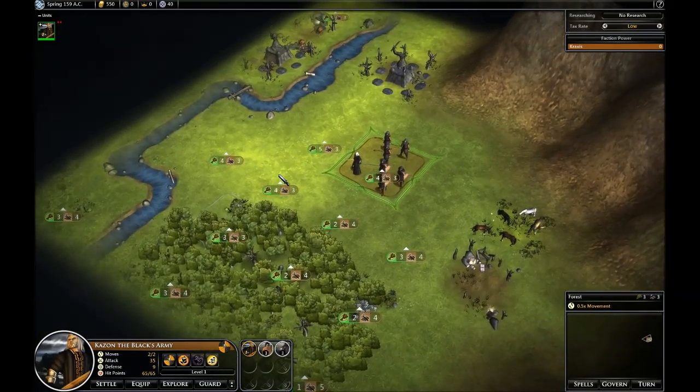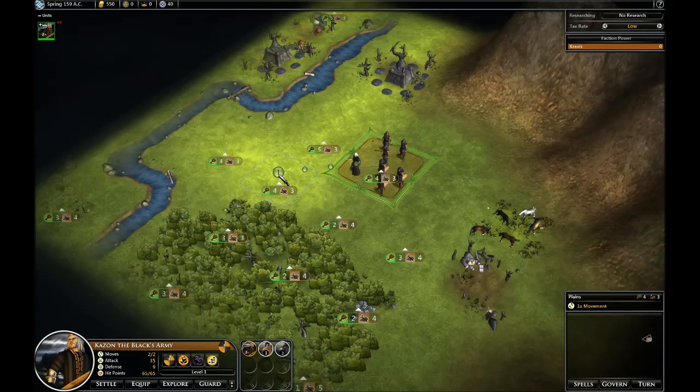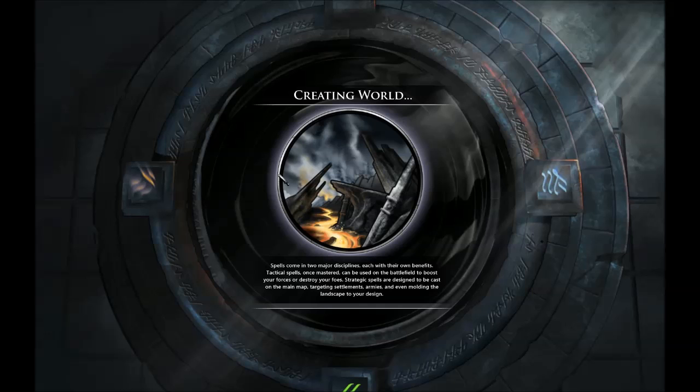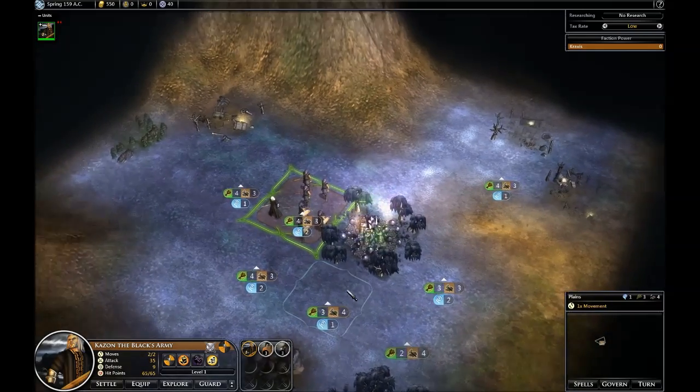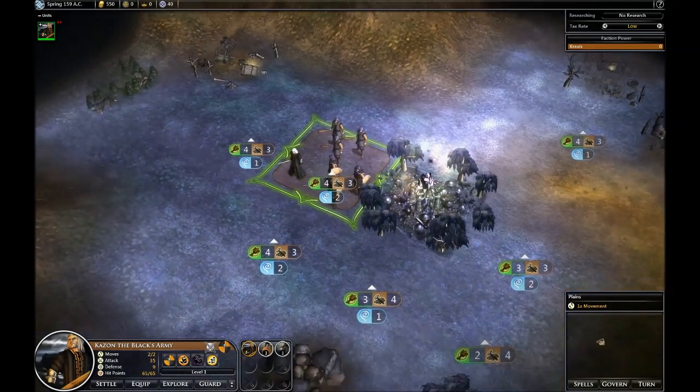Normally I'd hit CTRL+N because I'm a cheater and I want a different start. We actually stole CTRL+N from Civilization back in the Civ 4 days, and it went into GalCiv and then into all our other games since then. The idea is that if you don't like the start you get, since you're going to be investing a lot of time into the game, go ahead and hit CTRL+N until you get the start you want.